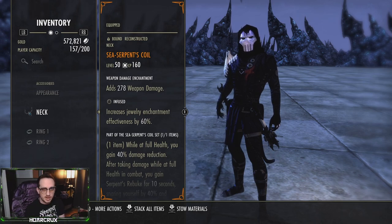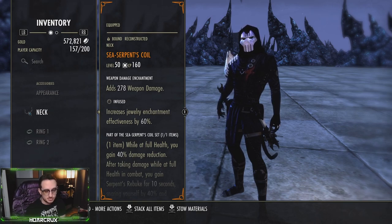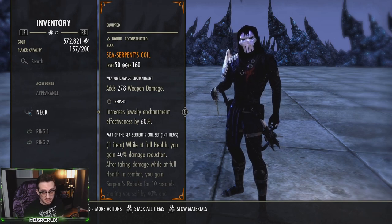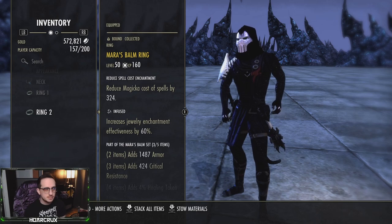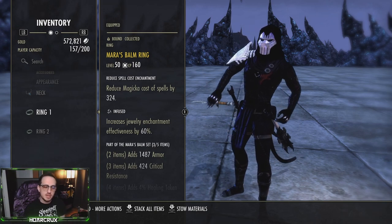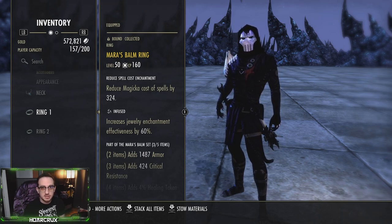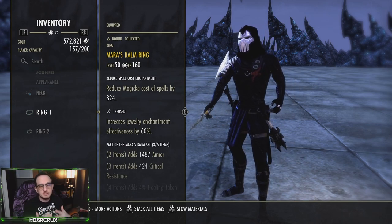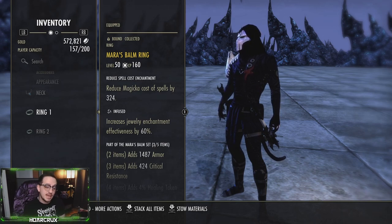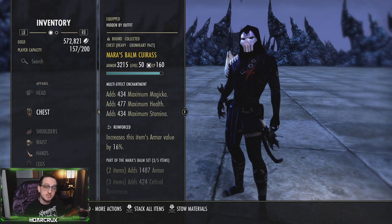We're running weapon damage. The reason you want to run weapon damage on your Dragonknight is because you get access to Major and Minor Brutality. Minor Brutality increases your weapon damage by 10%, Major Brutality by 20%. So you always want to stack into weapon damage because it will always be your highest stat. Due to the hybridization changes, that's going to be how you get the most damage. Our remaining two items are the Mars Bomb Ring — I do have two Infused magicka cost reductions. The idea of this build is to make your spells as cheap as possible and have as much ultimate regeneration as you can.